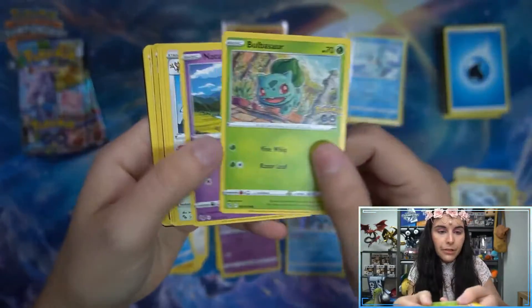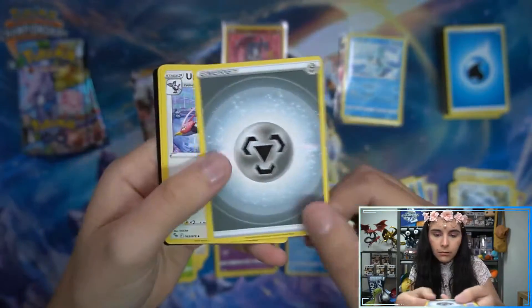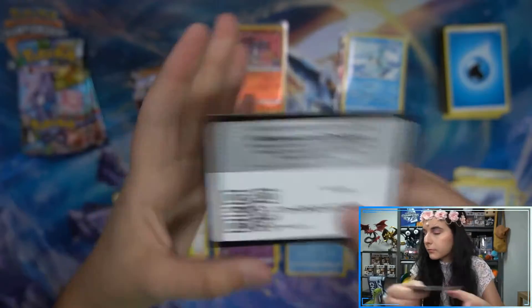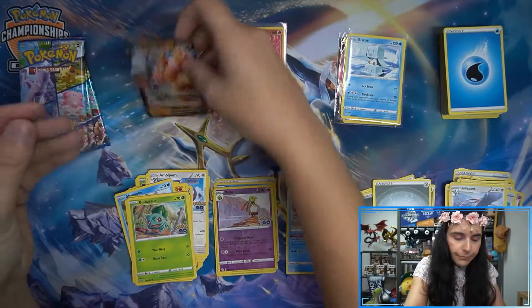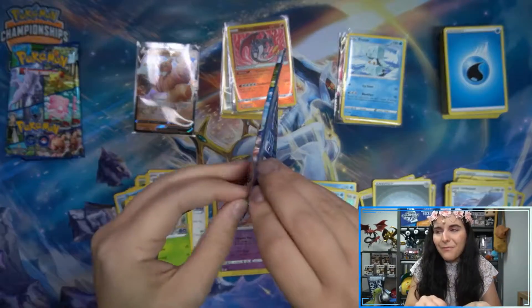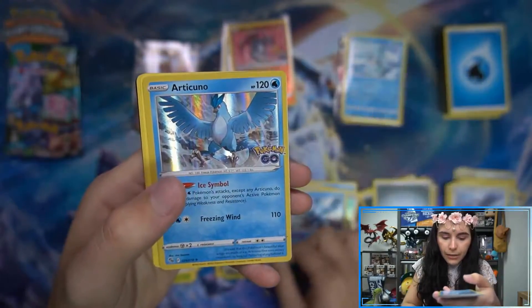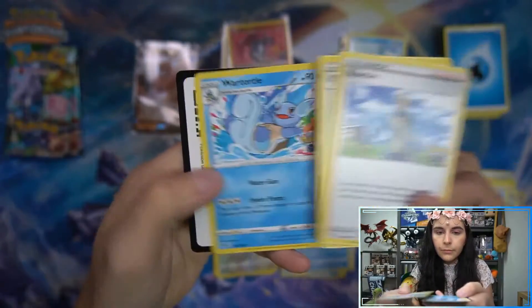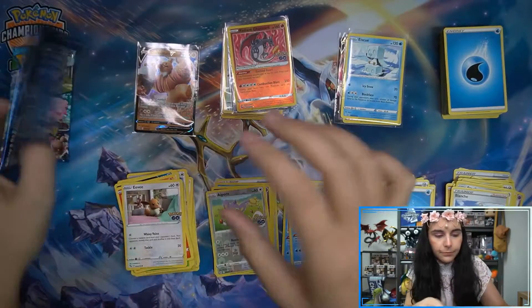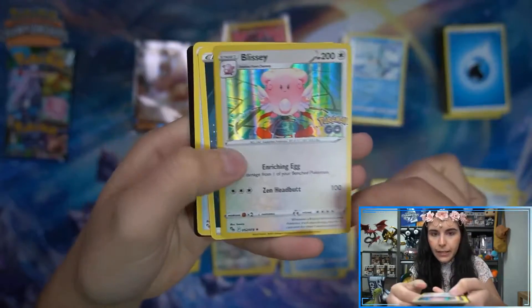Bulbasaur. We do have something here in this pack — Zatu and Conkeldurr V. Sleeve up our Conkeldurr — is it Conkeldurr or Conkeldurr? I don't actually know; I think I alternate between which way I say it. Because I'm a professional, I don't know. Eevee. We have Aipom, and our Quagsire. Charmander, Snorlax, and Blissey Holo.